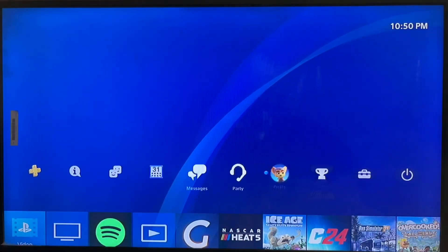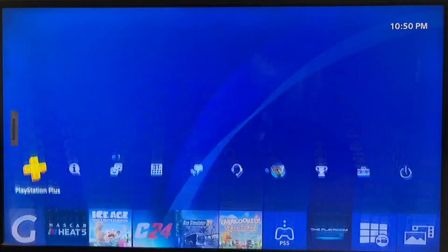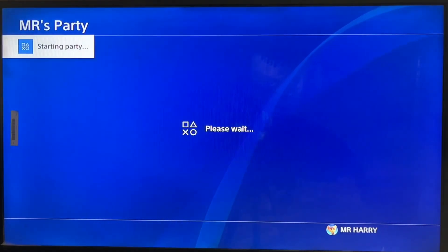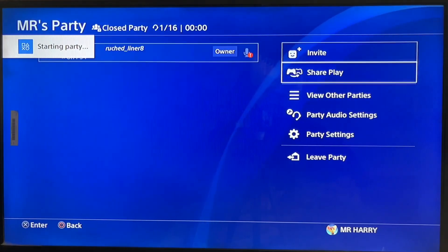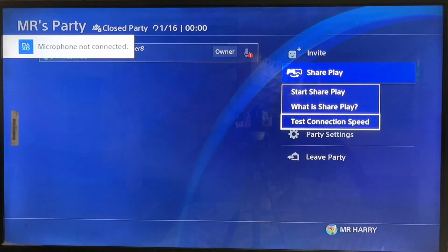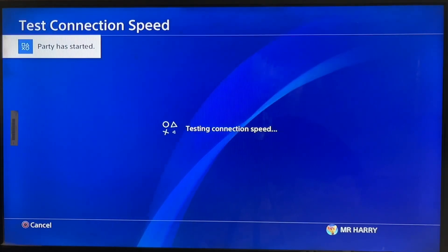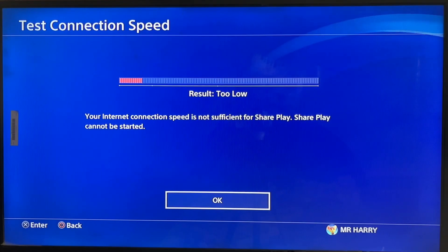Hello everyone, this is Harry. I'll talk about the NP-38496-0 Share Play error — it can't be started because your upload speed is lower than 2 Mbps. Let's go to the startup party and check the internet connection test there. Simply wait for the result, and here we are — the result is too low.